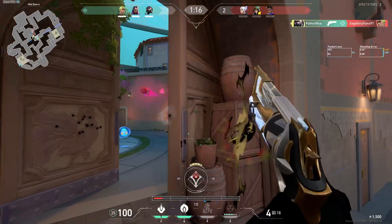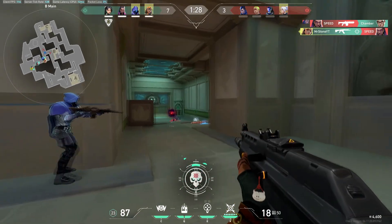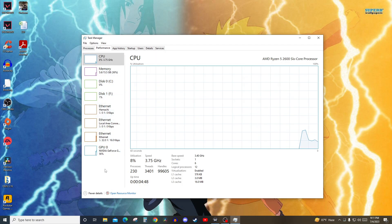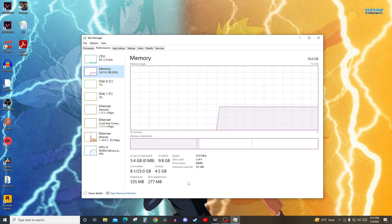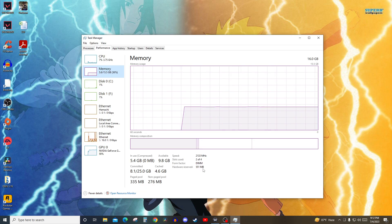As a normal routine when you want to check the performance tab, I went there and saw that my memory was showing 7.9 GBs instead of 15.5 GBs. I pressed on that and saw that hardware reserved was 8.1 GBs. So I tried every single fix on YouTube, which I'm going to show you.